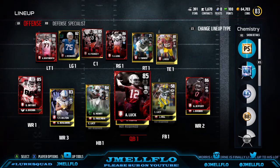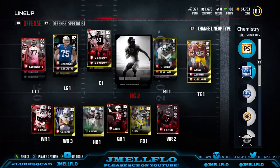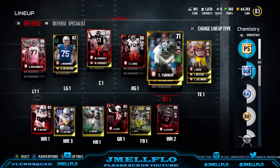Easiest way for y'all to make coins — 100,000 — doing nothing but sitting down. You don't gotta play solo challenges. All you gotta do is throw a couple players up on a block and you can have 100,000 coins every single day. Probably for the next three days you can get 100,000 coins easy. I guarantee you do this, you can have at least 150,000 to 250,000 coins in a day, and you can quote me on that.